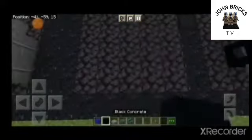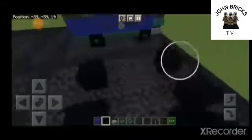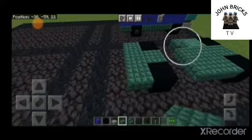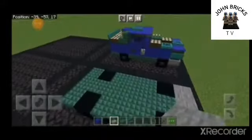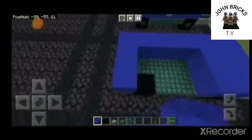So let's start with the wheels. You need some one block space there and a three block space between. And now you're going to need some Prismarine slabs. Fill the empty spaces up. You're going to need the stone slab for the front. And now I'm going to fill the rest of these with blue concrete blocks.